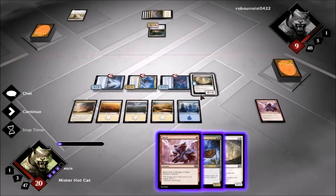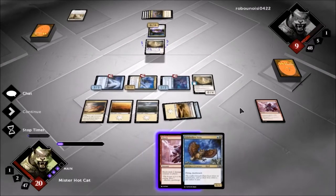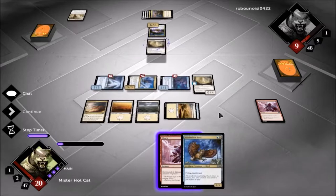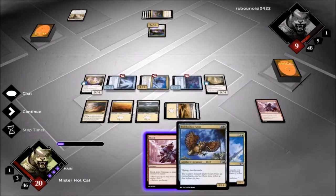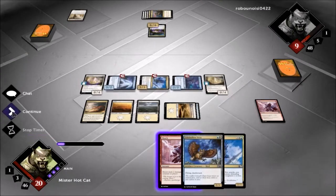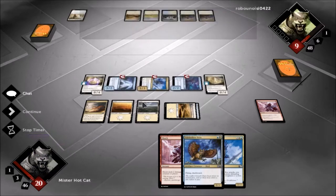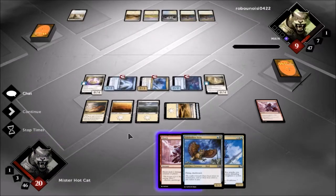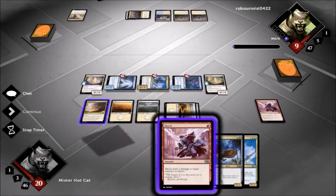We're going to drop the Wall of Omens first and see what we get. Oh, we can't play our Tide Hollow now — that's fine. Might I buy a Species Gorger? I mean, we win next turn if he doesn't drop a flyer or if he doesn't have any removal here.